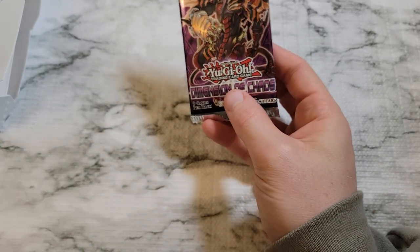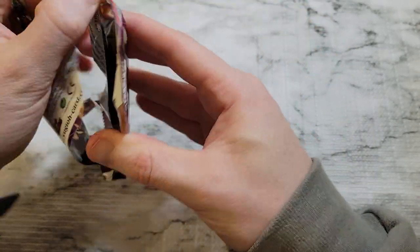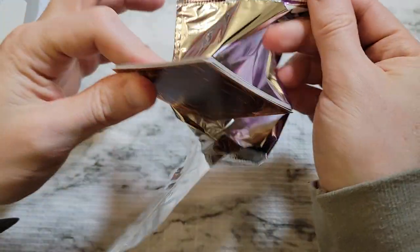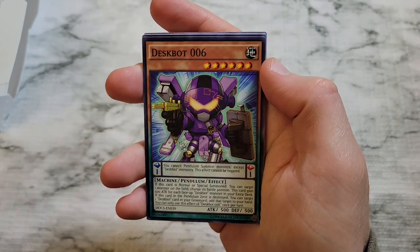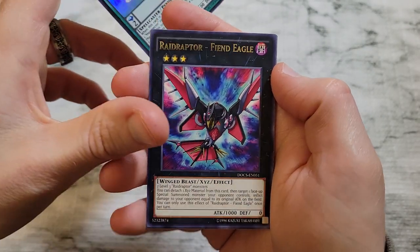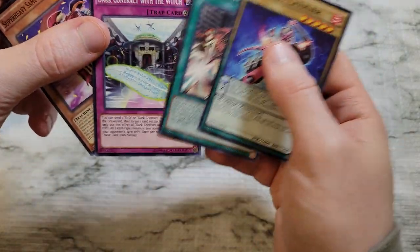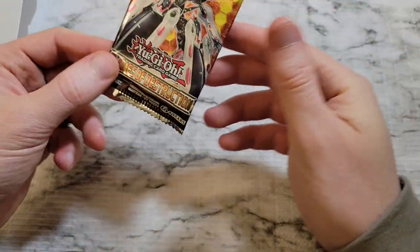Next pack up is Dimension of Chaos. We got Gradle Split, Despot 006, Contract Laundering, Magispector Cat Nekomata, and Raid Raptor Fiend Eagle as a rare, secret rare, and super rare. Still no Legend of Blue Eyes. Then Flames of Destruction — come on, give me something big, a big hit out of here.